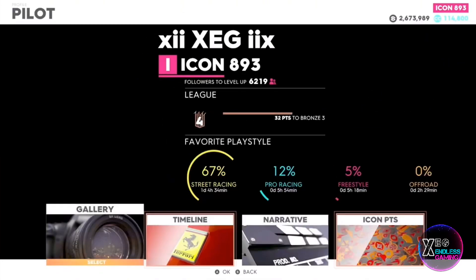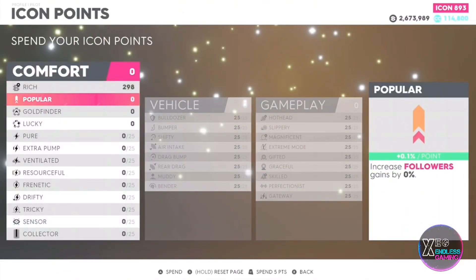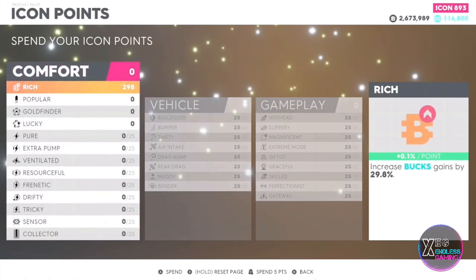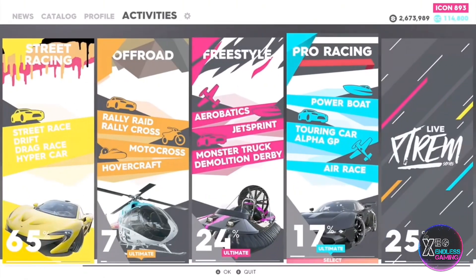To start things off, what you want to do is go into your pause menu, go over to the Pilot section, go into your Icon Points, and put all of your Icon Points into Rich or Popular depending on what you are doing this money method for. This obviously applies if you are an Icon level player — if not, do not worry, you do not have to do this step.